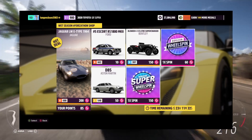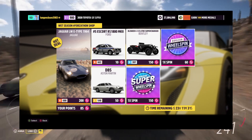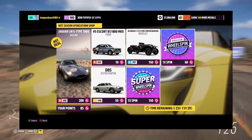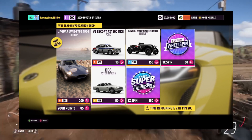So today we've got the 1964 Jaguar LWE Type, the number 5 Ford Escort RS 1800 MK2, the Bentley Blower 4.5L Supercharged, and last but not least we've got the Aston Martin DB5.